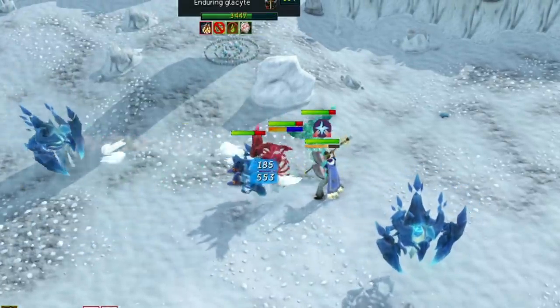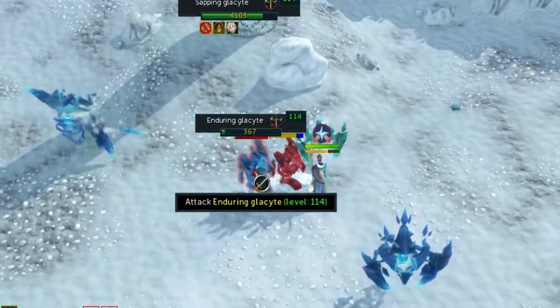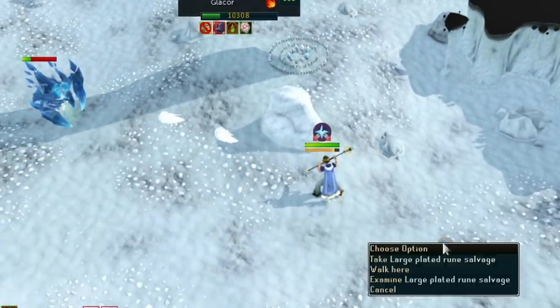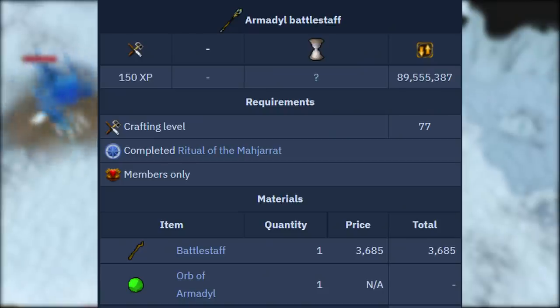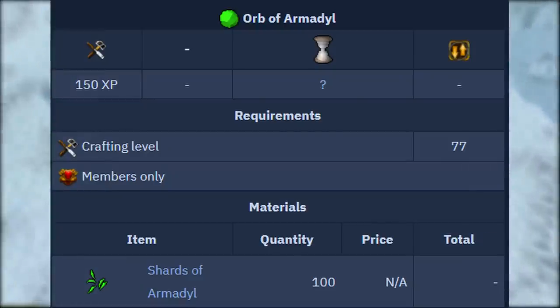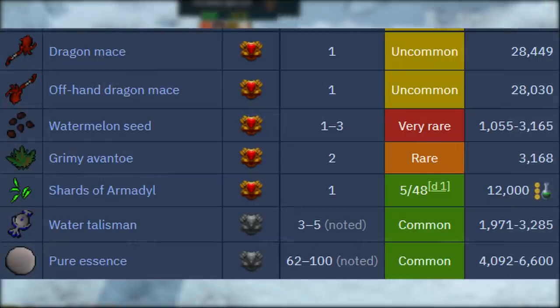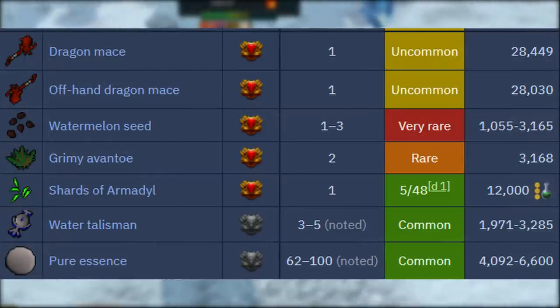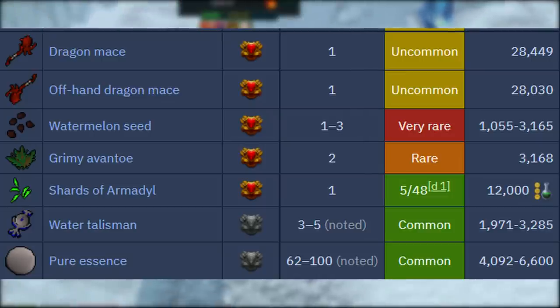How do you get this staff and can you make any money trying to get it? You can actually get it by killing Glacors, the slayer creatures, and creating an Orb of Armadyl. An Orb of Armadyl is made by combining 100 shards of Armadyl, and the shards are dropped very commonly from normal Glacors at about a 1 in 10 drop rate, so it's extremely common and consistent. So I'm going to go test this out by killing Glacors and see how much money I can make in one hour.